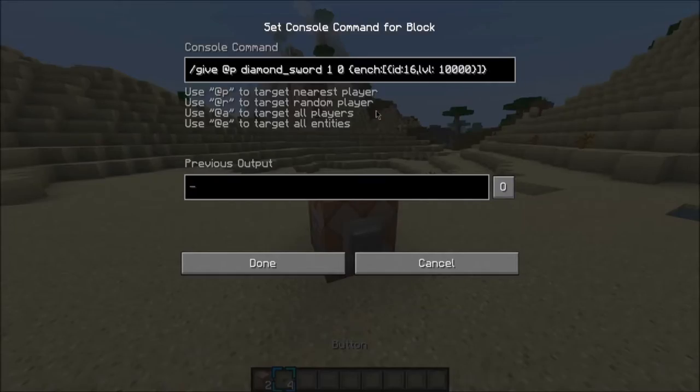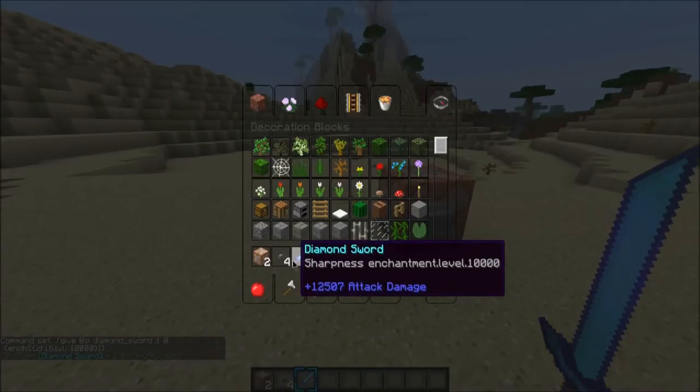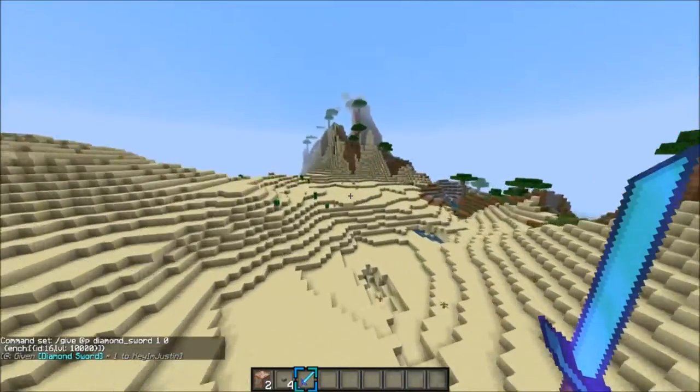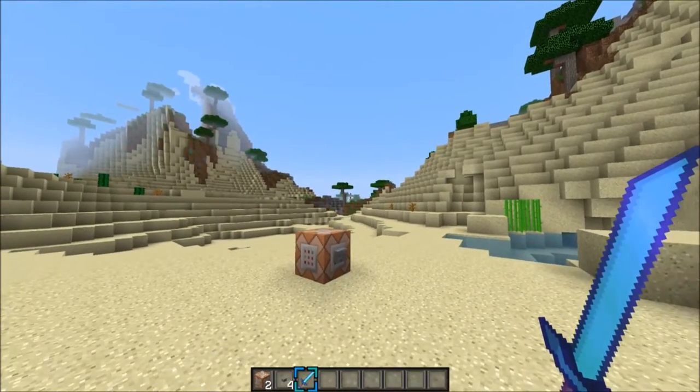So the next one is kind of the same — it's gonna be a god sword instead. Click that, click the button, and here is your sword: Sharpness enchantment level 10,000. It's pretty crazy. I don't really know what we're gonna kill here, but this one's gonna be quite insane. If you can get it spawned in on a server, I'm guaranteeing that you will beat anybody in PvP.